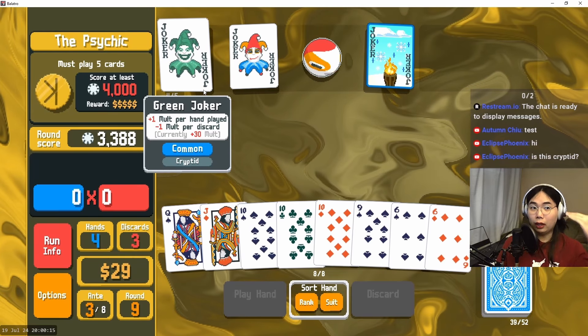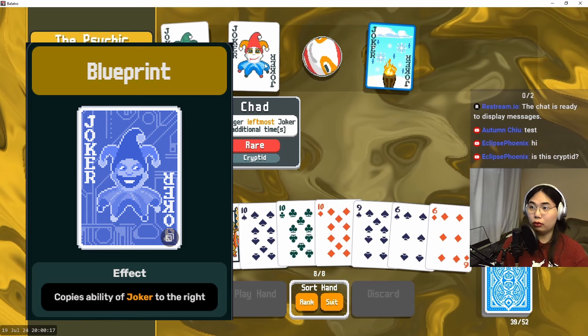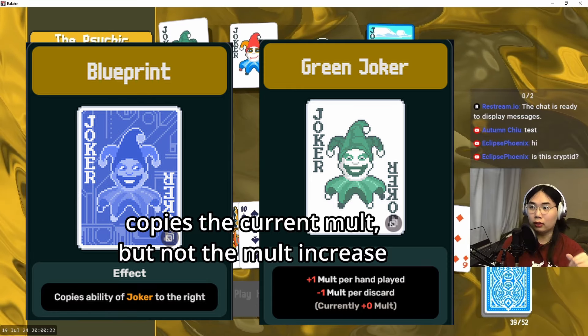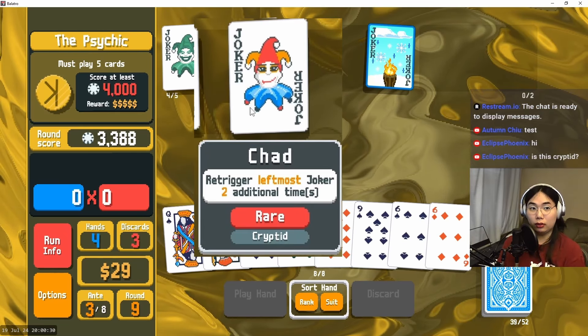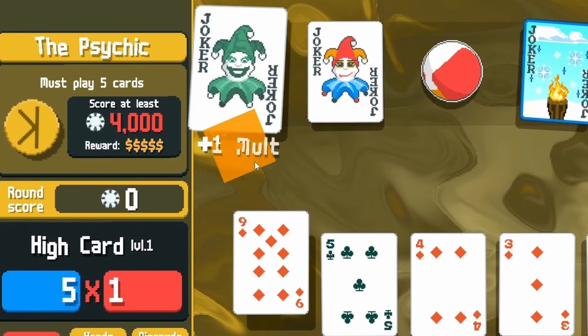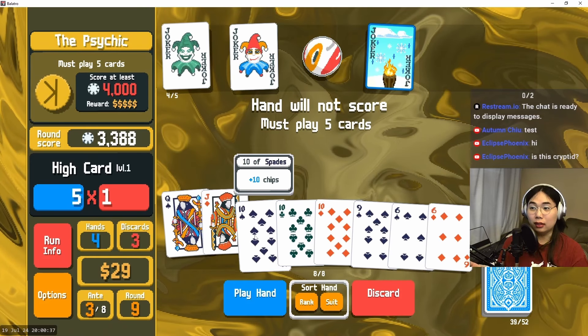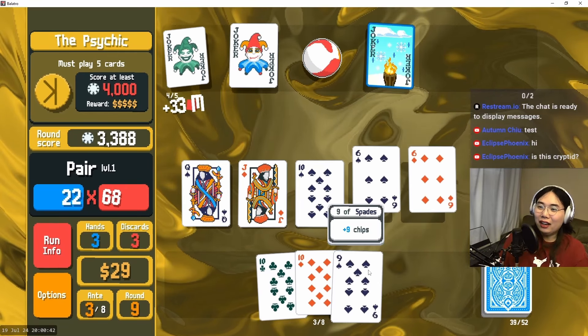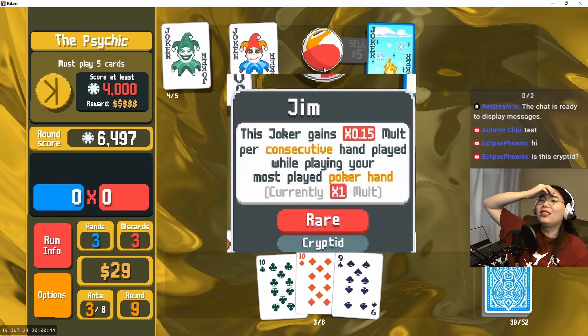In the base game, if you have things that re-trigger jokers it does not trigger increases — it only triggers the molt effect itself. But with Chad it is increasing by another one, so instead of getting one molt per hand we're getting three molts per hand, which is insane. That is too much molt, I am living for this. That's a pair — I meant to click on the nine. We said Jim Ball.